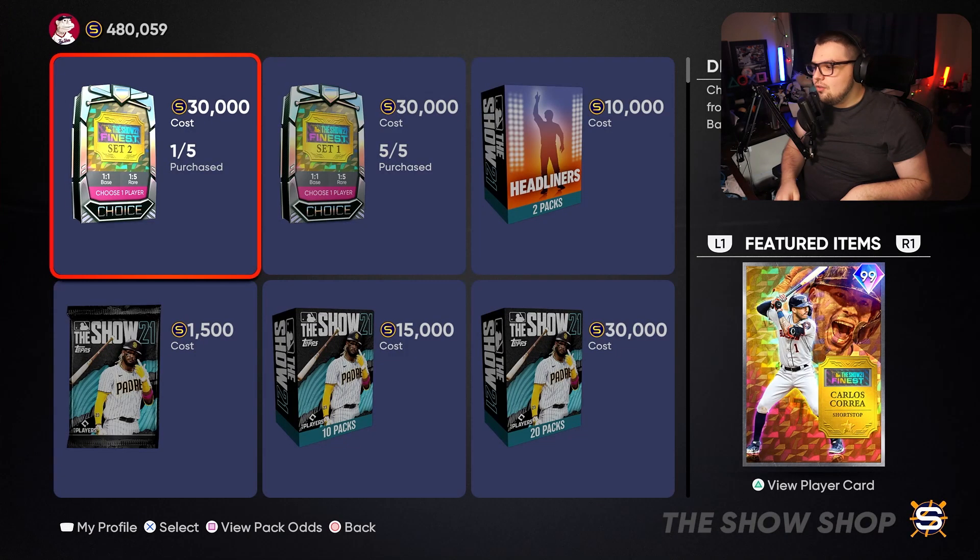The Finest Set 2 packs just dropped in the MLB The Show Shop. These are the second and last set of packs we're going to be getting today and throughout the week. Team Affinity comes out tomorrow, so this will be our last lead-up to that. Let's go through the pack, go through all the cards we got — we have a lot of really good ones, just like Set 1. Let's get into it.